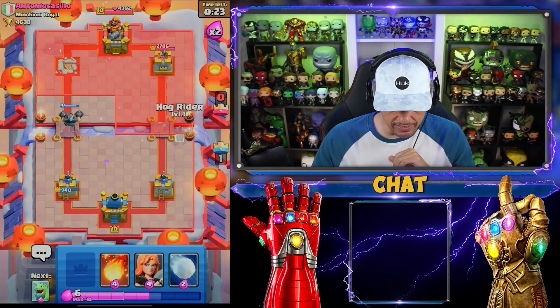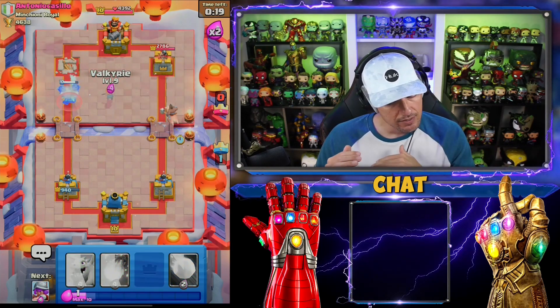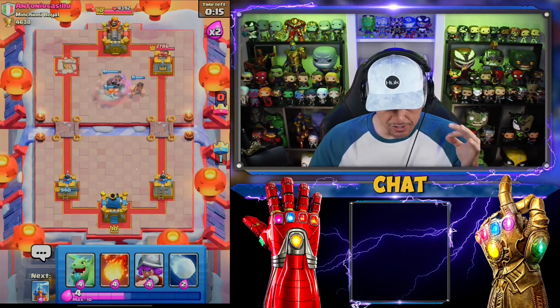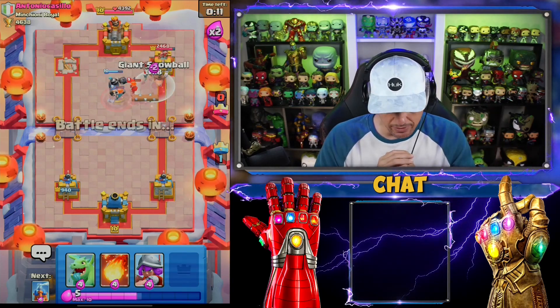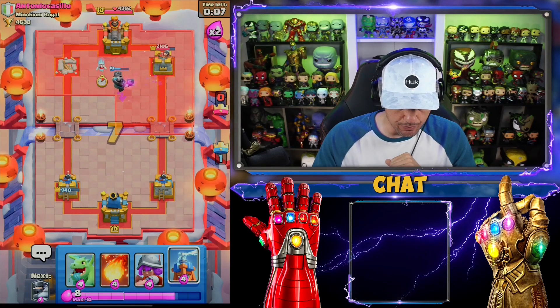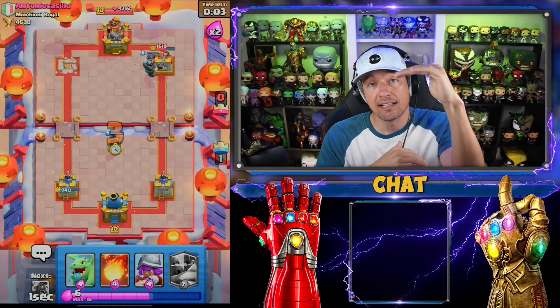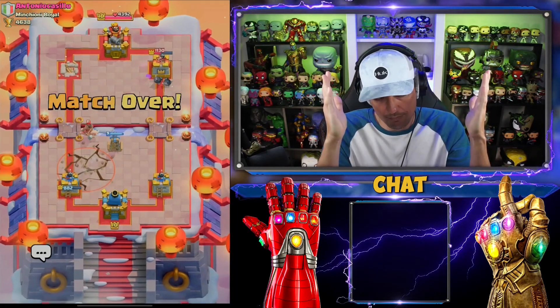Now we can put some pressure on because he's going to have to use his Tesla. He should put it in the middle, but it doesn't matter because I'm going to do this. Anticipation is also key to victory. I'm going to Snowball this — it really doesn't matter. He's got to get back to my Tesla and he's not going to be able to do too much else. Now that he has Earthquake, just run the Tesla high. GGs.